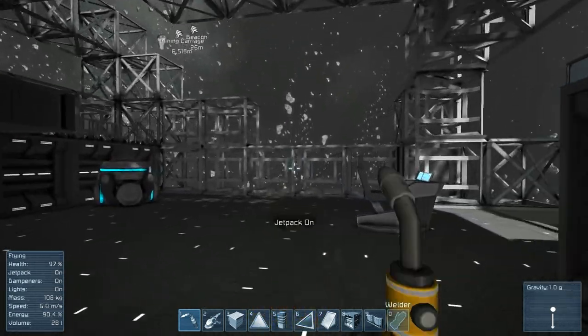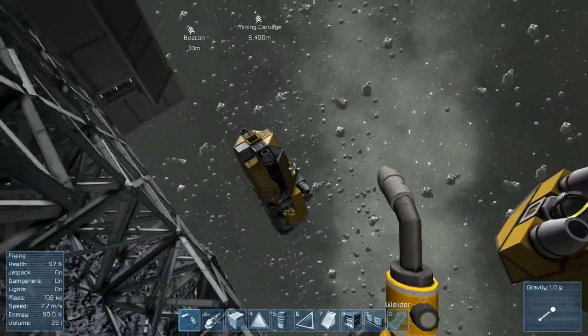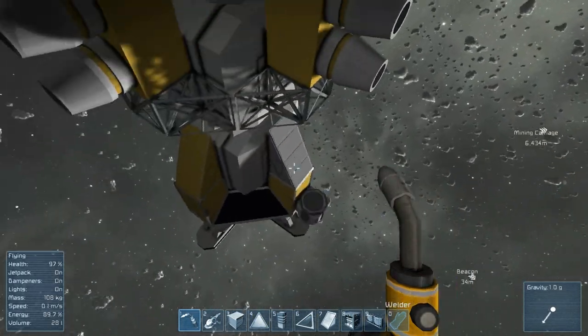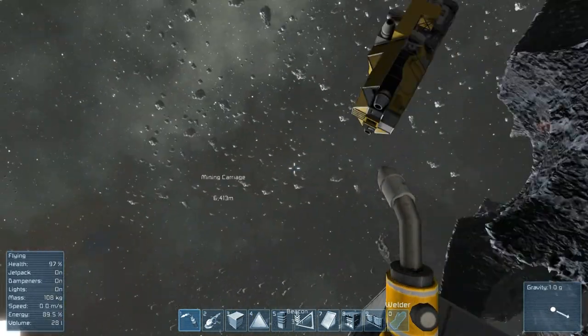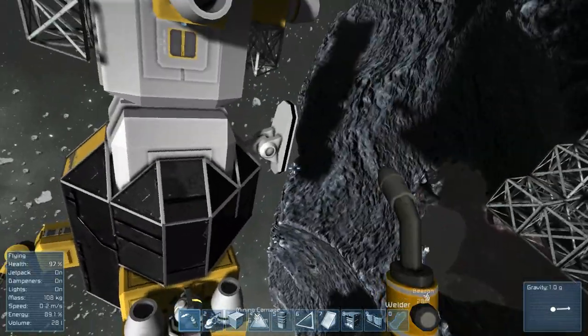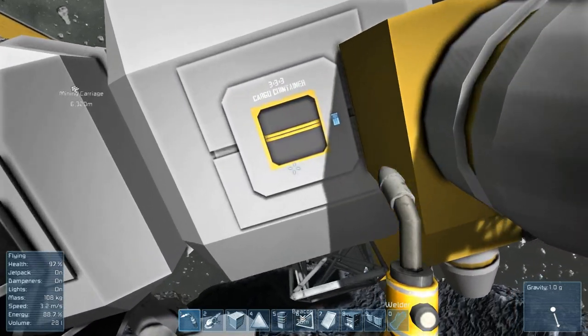Man, that is a neat looking ship. It's still a mining carriage out there — we don't care about mining carriages, we already got one. It was an easy capture. It's nice, but I want to do something different for the next ship I go after.